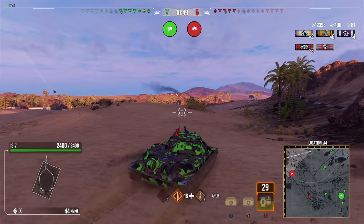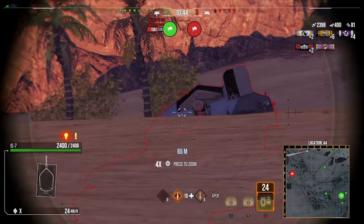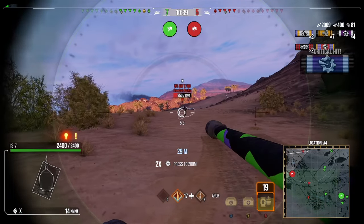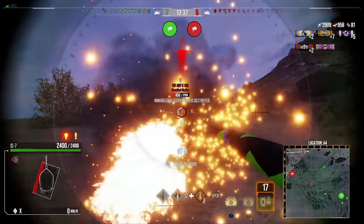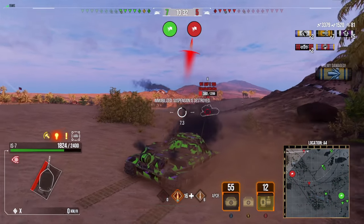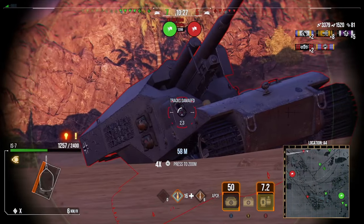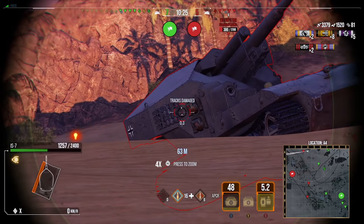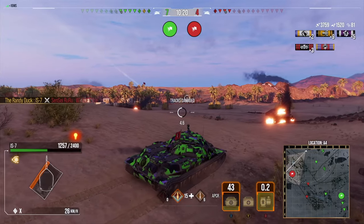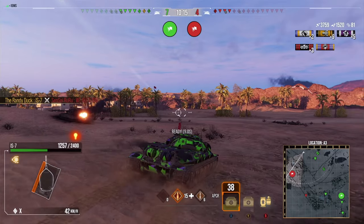I'm going to try and spot this Waffle E100 for our team to shoot at. We spot the Waffle and should be able to put one shot into it, but I think he's going to come and try to dump his clip, so I need to pull back to get hull-down. I'm not quite able to get there - we bounce one shot, then bounce a second, and he has one more shot to fire. We do eat about 1000 hit points off the Waffle, but we had the hit points to spare. That tank is dealt with.